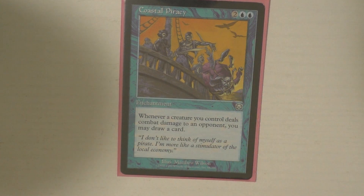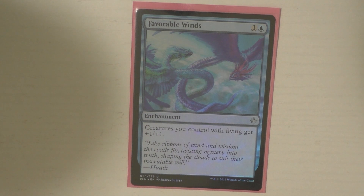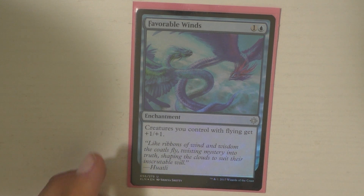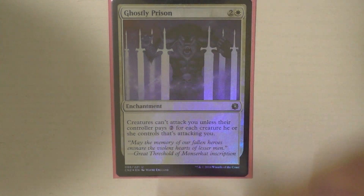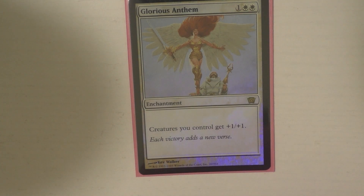Coastal Piracy is really cool — it's very similar to Bident of Thassa. Whenever a creature deals combat damage, you may draw a card. Again, if you've got five tokens swinging you get access to five cards, which is really great. Favorable Winds absolutely needs to be in this deck because your team gets plus one, plus one and it's with flying — so it's your entire deck. You're trying to go wide, you're trying to build your team and make them super big, and Favorable Winds helps get you there. Ghostly Prison is kind of there for protection and to be annoying and make your opponents' lives difficult — making sure they have to pay two mana for each creature they want to attack with can really stop them from doing a lot of damage. Glorious Anthem — it's a pretty basic buffing-your-team card.